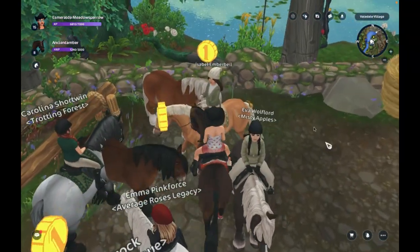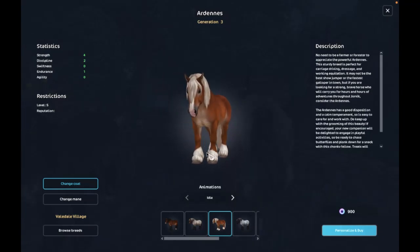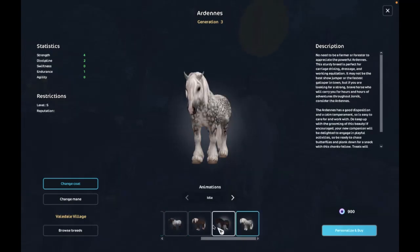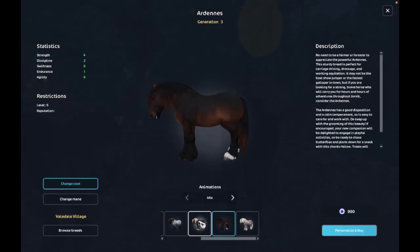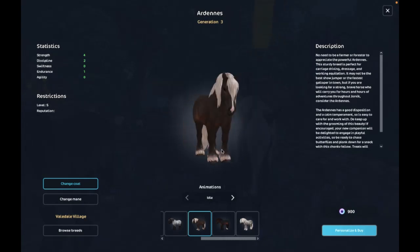That's adorable. Oh my gosh. I won't be able to level up the one that I get, but that is just adorable. Once I level it up, I'm going to have to make an edit. They're just so big and fluffy. I think this is my favorite coat, actually — it's really pretty. I believe it's a flaxen chestnut or a palomino, I'm not sure which one.